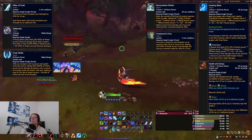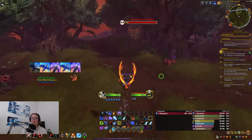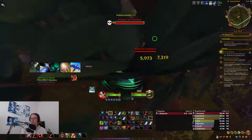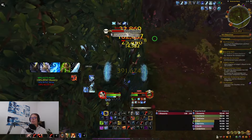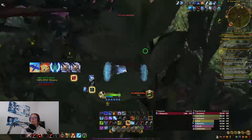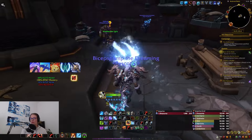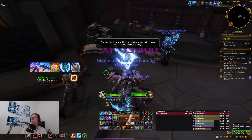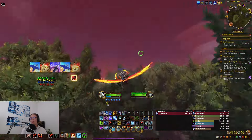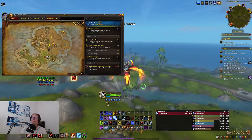Frost DK is a bit slower to level compared to Unholy. Unholy is much more straightforward — you just dot everything up and it dies from the dots. Frost requires mobs to come to you, you have to be in melee range to get Killing Machine procs, or use your Pillar every 45 seconds, and in between those times you don't have the best way of dealing damage. So if you have to choose, I would actually pick Unholy over Frost. But if you really want Frost, this is what you should do. When it comes to dual wield versus two-hander, I think two-hander has a bit of an edge because it deals more up-front damage with Obliterate. Dual wield is more about procs, but you actually have to hit mobs for a while for that to gain proper value.